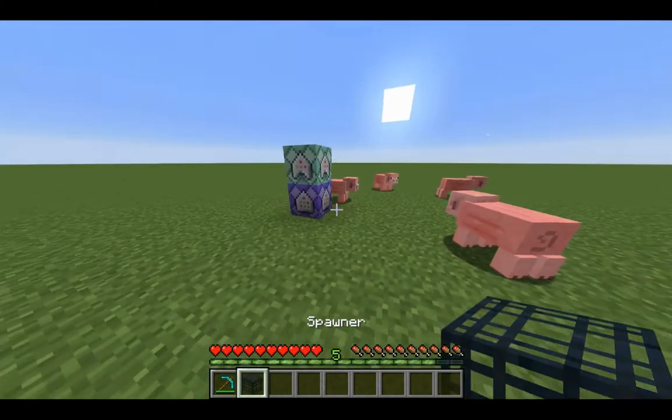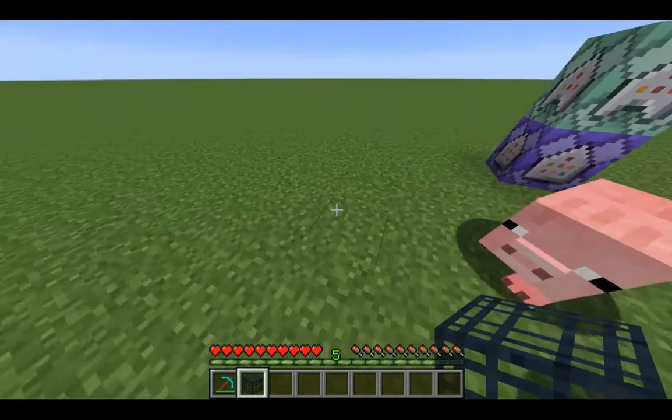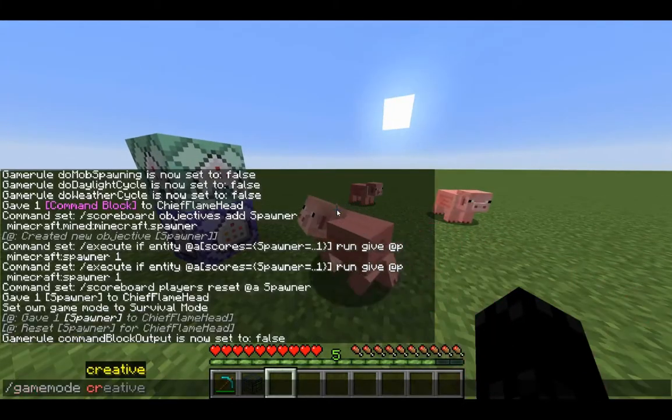So now when we break this, you see it won't say anything — it's just like normal. I actually got the spawner and we can place it back down. But you might be thinking: what if I break a zombie spawner and now it's just a pig spawner? Well, here's the solution I'm about to show you.